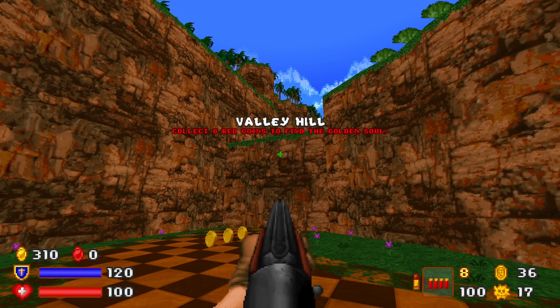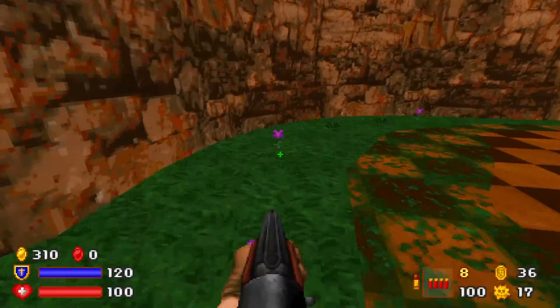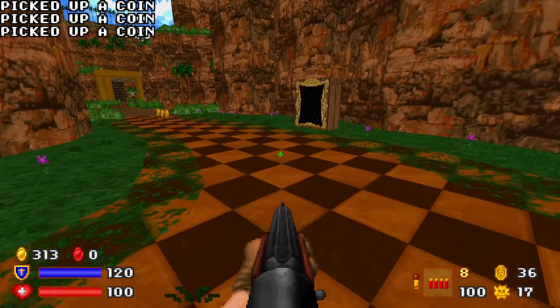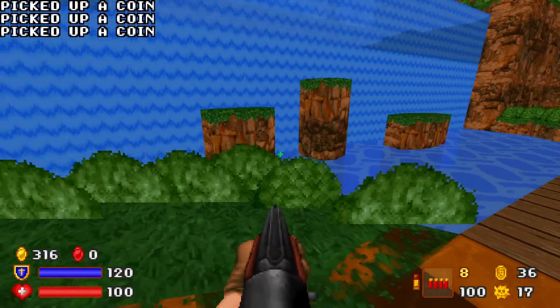Collect eight red coins to find the Golden Soul. Look at this place — the purple little flowers and the checkerboard street. Follow the Golden Road. Oh boy, we're in the Wizard of Oz.